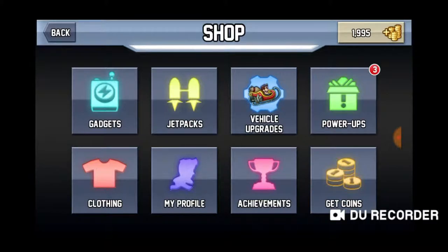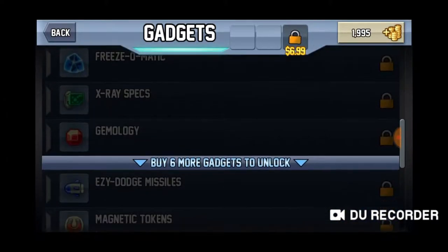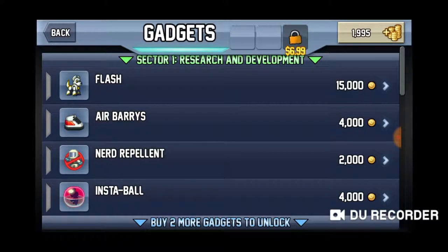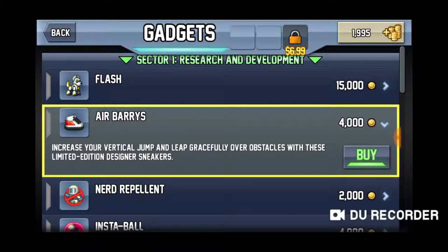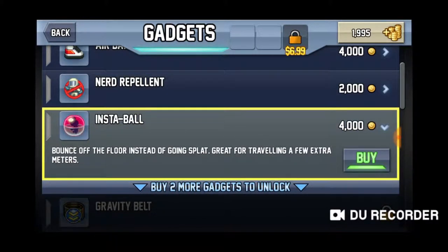We're going to the shop. There's gadgets, jet pack, vehicle upgrades, power ups, clothing, my profile, achievements and get coins. In tier one there's four different gadgets, and the more you unlock the cooler the gadgets get. Currently I only have $1,995 because I just downloaded the game today. For example, Flash is a robo dog who collects coins, knocks over scientists and burns rubber. There's Air Barry - it's basically just like Air Jordans but the guy's name is Barry - and it helps you jump a little bit higher. No Repellent gets rid of all the scientists. Instable helps you to bounce off the floor, giving you a little bit more meters if you're trying to get that distance.